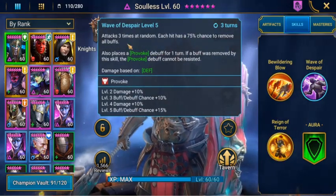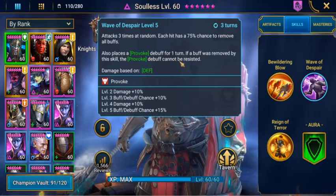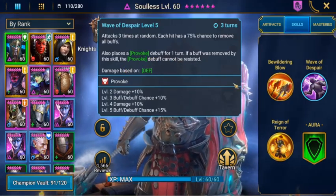Wave of Despair attacks 3 times at random. Each hit has a 75% chance to remove all buffs, and places a Provoke debuff for 1 turn if a buff was removed by this skill. The Provoke debuff cannot be resisted.